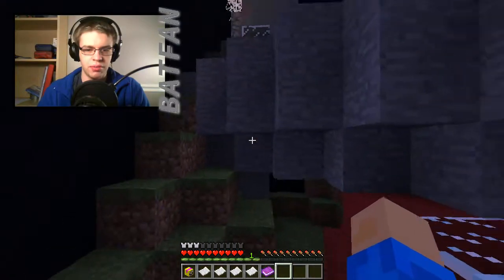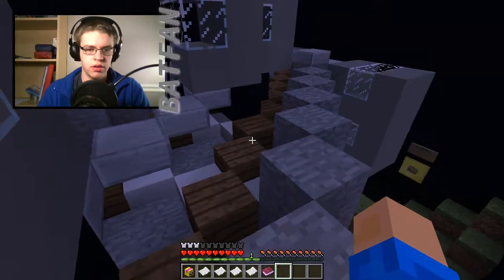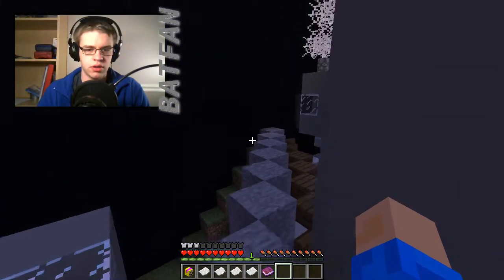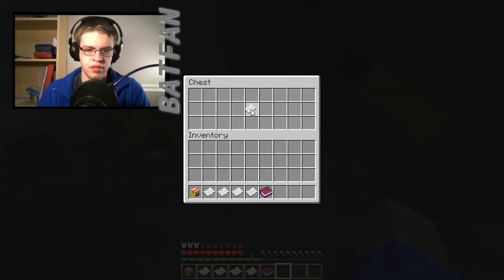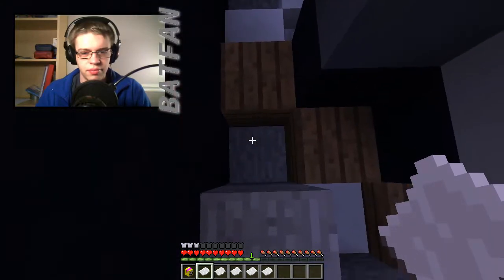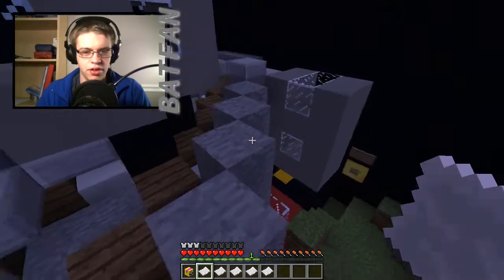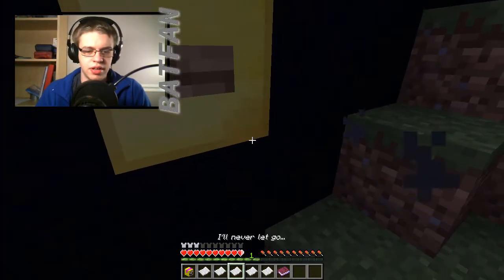Okay, so this is a train derailment. Let's see what we got here. There's the chest. What's that ahead of us? Man, I am terrible at finding the button. I need to be aware of all the possible places where a button can hide. Until then, might as well.